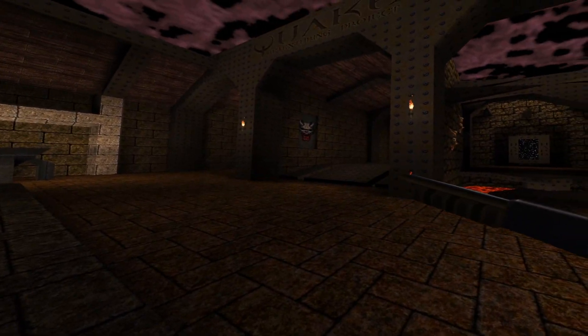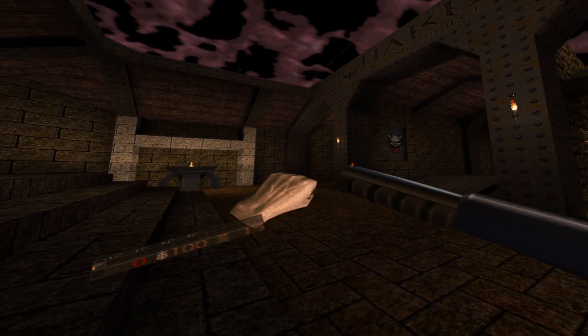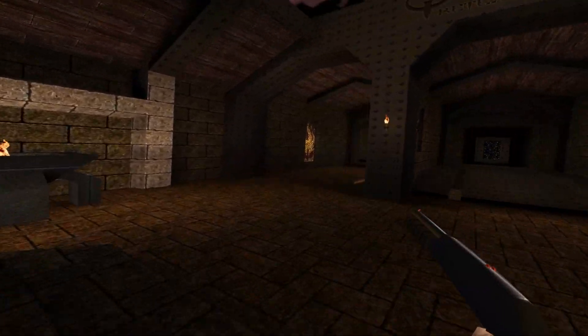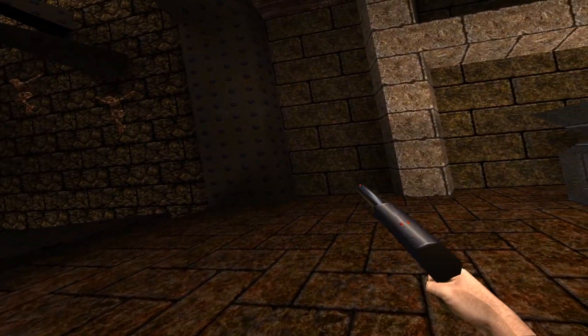I've also added smoke to the gun itself, so when you're shooting the gun you'll see smoke coming out of the muzzle. This is not only for guns, but also for blood and other effects in the game.